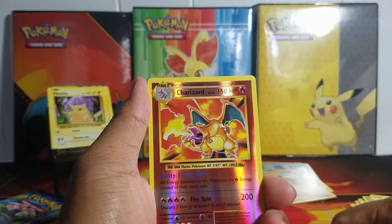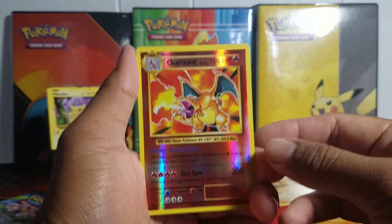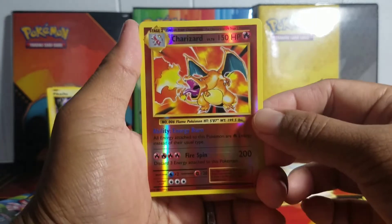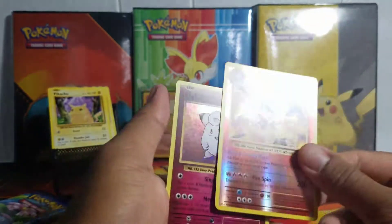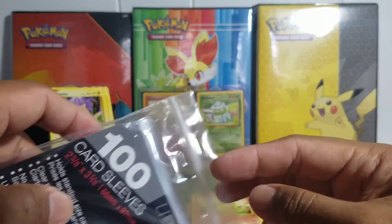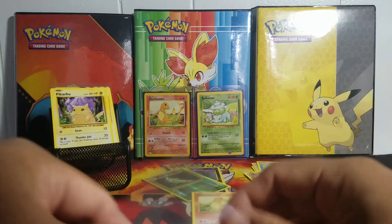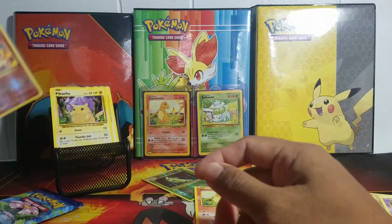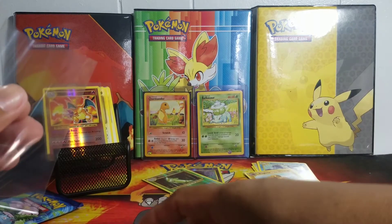Hey, we got a reverse holo Charizard! Nice, but not the one I was looking for. But it would be dope if we got a holo Charizard in the back of this card. Let's find out — and it is a holo Clefairy. So we did not pull a holo Charizard, but we did get a reverse holo Charizard, which is always nice to pull. I love Charizard!